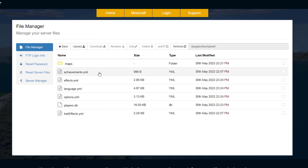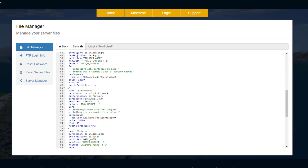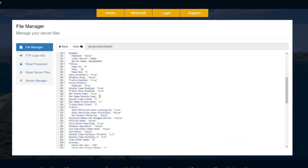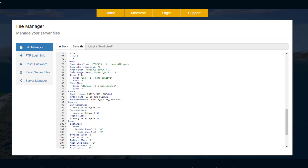Here we are in the ServerMiner control panel — as you can see there are quite a few YAML files and then the map folder which saves the arenas you create. If we go into something like effects or trails, you can see it lists all the different ones, the slot it's in, the price, and the command, etc. — so you could change the price if you really wanted to. If we go into options, this is where we can customize various things: trails to disable, the shop, save inventory, the economy settings like how much you get per win, per player death, per participation, and then the countdown — I changed this to 15 seconds so it starts sooner — and the total game length.